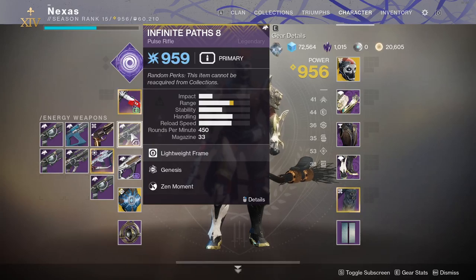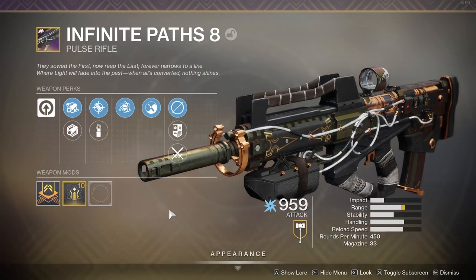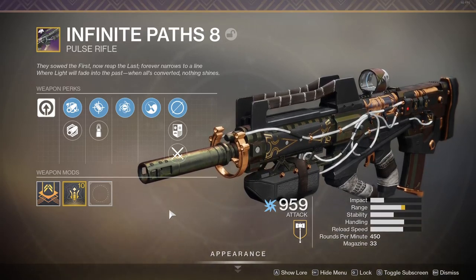To get this, you just need a link from the EDZ obelisk for the Sundial, and once you complete the Sundial, you get a random roll of this weapon. The flavor text reads: 'They sowed the first and now reaped the last. Forever narrows to a line where the light will fade into the past, when all is converted, nothing shines.'